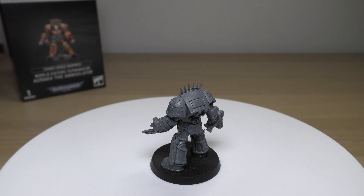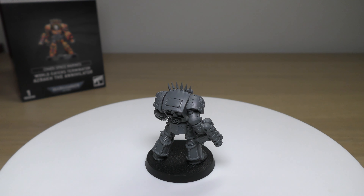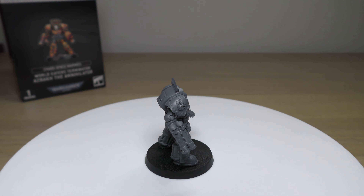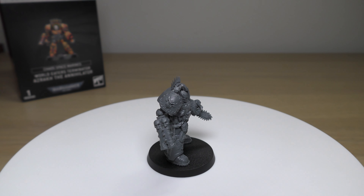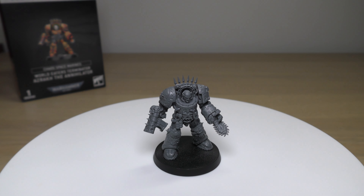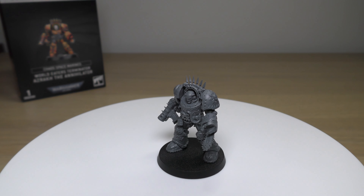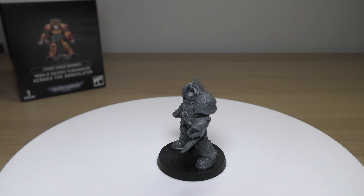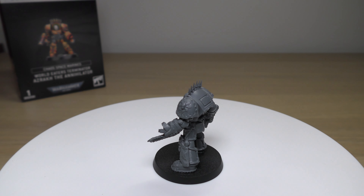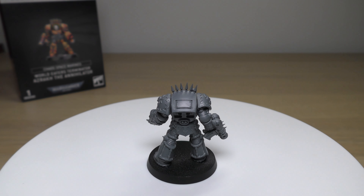Let's go through some of the rules for a normal Chaos Space Marine Terminator. I'm sure World Eaters will get their own rules when their codex comes out in the next couple of months. As it stands in the 9th edition codex, a Chaos Terminator Squad is an elite choice with a power points cost of 9 and a points cost of 33 points per model. This Terminator is equipped with a chain fist, which is an extra five points, so pretty much 38 points. Their stat line is: movement 5 inches, weapon skill and ballistic skill both 3+, strength 4, toughness 4, three wounds, three attacks, leadership 9, and a save of 2+.